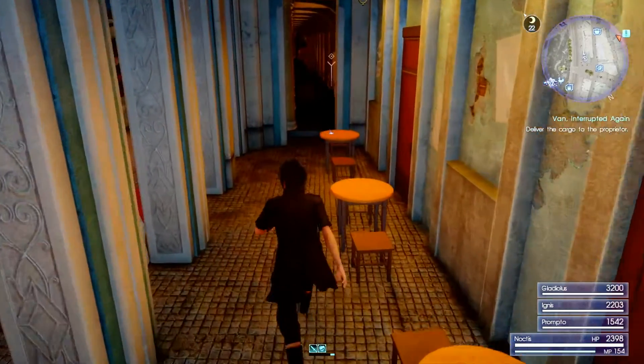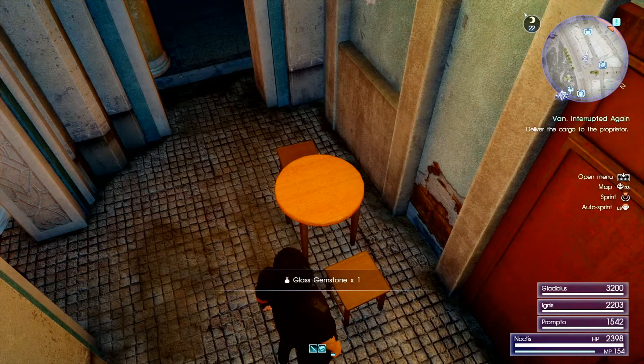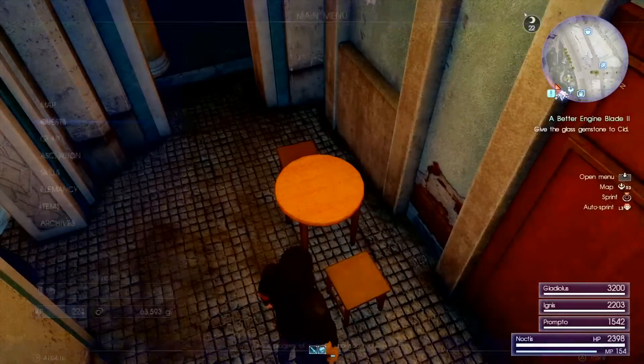It's the first building in this alcove, and at the end table there is an item to pick up — this should be your gemstone. While you're here you may want to search through all the storefronts, as there are quite a few items to pick up including a couple of recipes.